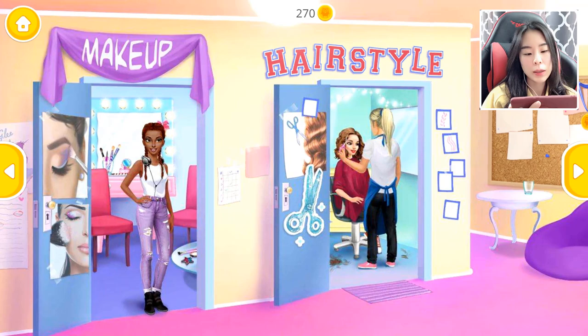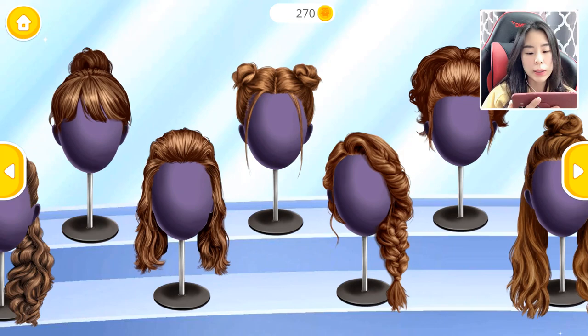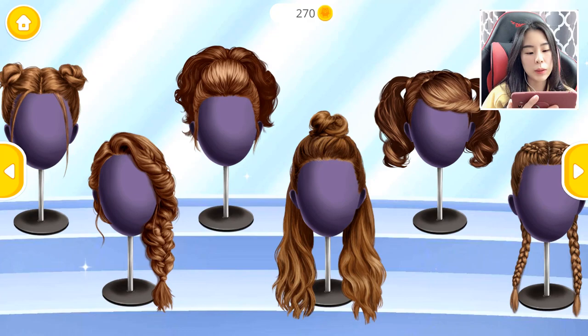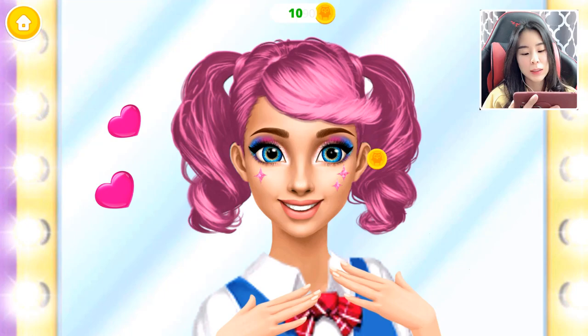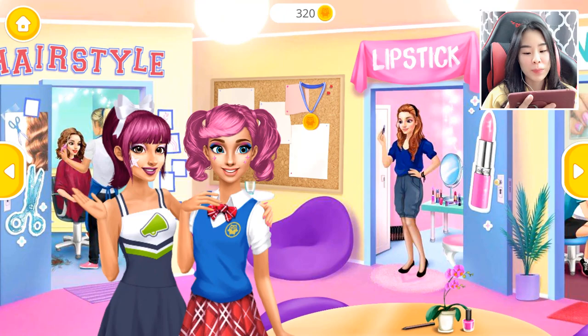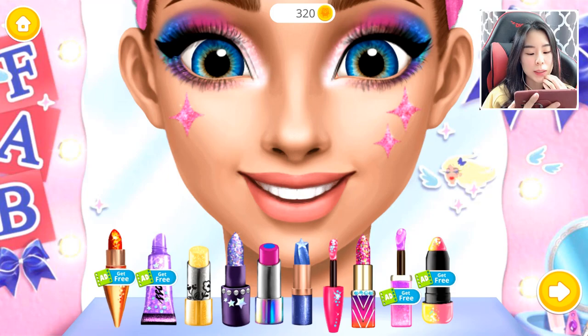You look so nice! Now let's do the hairstyles - can you choose a hairstyle for me? Wow, so many choices for the hairstyle! My favorite one is this one. Wow, you look so nice Hannah! Now color it the way you like. Let's pick some color for her hair - let's try the pink one. It's perfect! There we go! Wow, do you love it? Thank you sis! You're welcome. It's our sorority house!